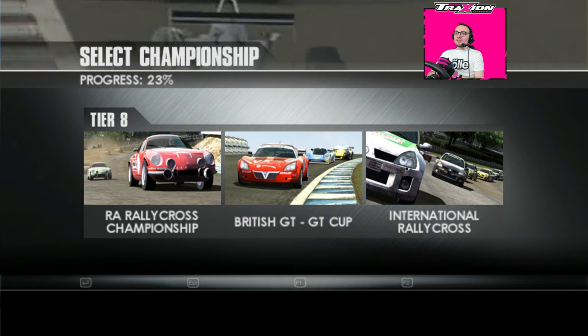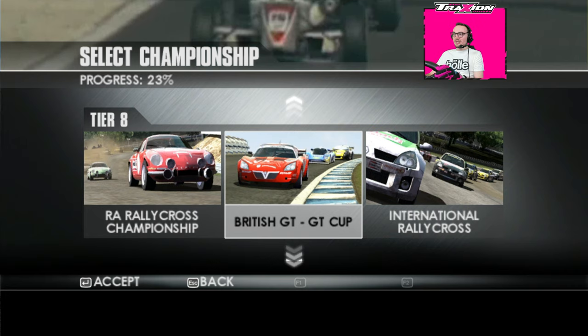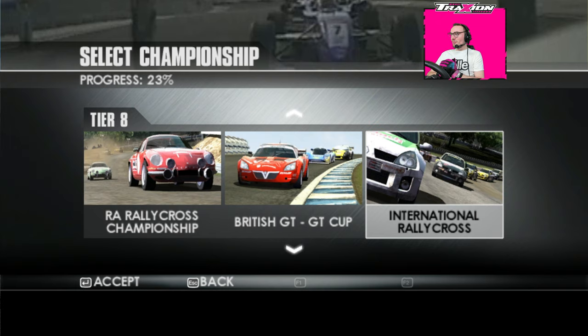The main thing is we move on — and that's unlocked Tier 8. We've got a Rallycross Championship in old Alpines, another British GT one, and then international Rallycross in the Clio V6s. So much fun picking one of those ones — we're going to have to have a look in the next episode.